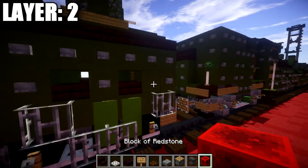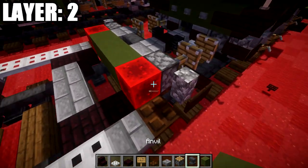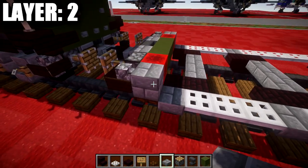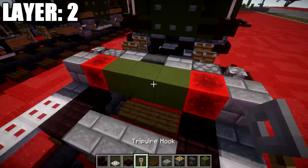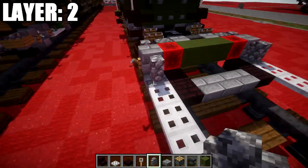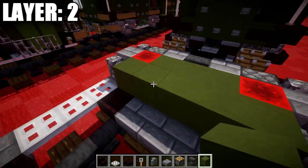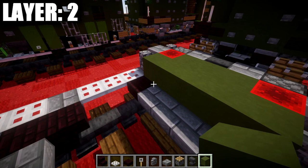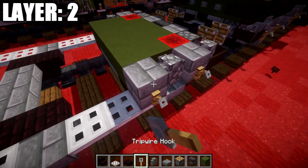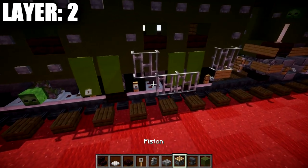Place down a piston on its side on the two dark oak wood trapdoors, then place a cobblestone wall coming off these pistons going forward. Wrap wooden signs around the cobblestone wall on both sides. Then go behind the pistons and place a block of redstone between behind these two pistons on both sides to extend them forward for our bumpers. In the space between the pistons, place a row of three green terracotta across.